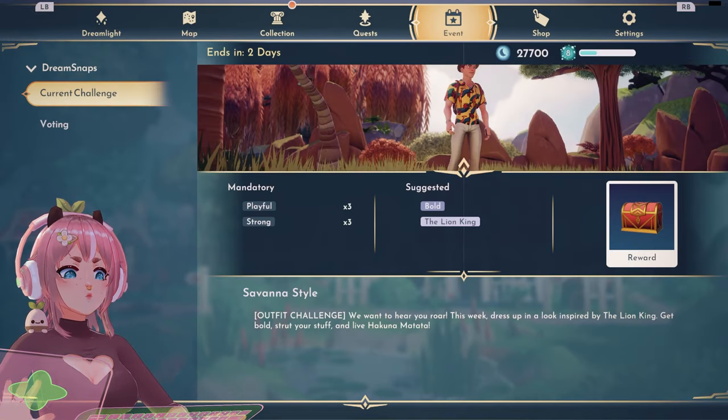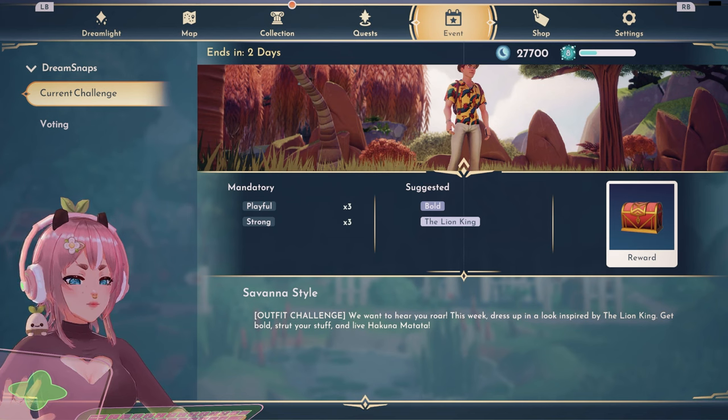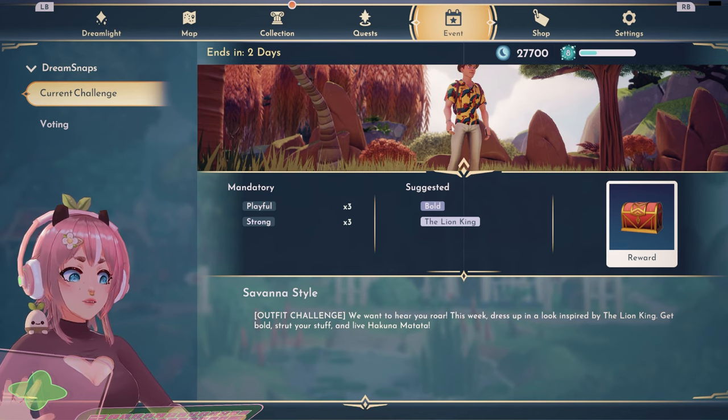Alrighty, so events. Current theme is Savanna style. It's an outfit challenge — we want to hear your roar. This week, dress up in a look inspired by The Lion King. Get bold, strut your stuff, and live Hakuna Matata.